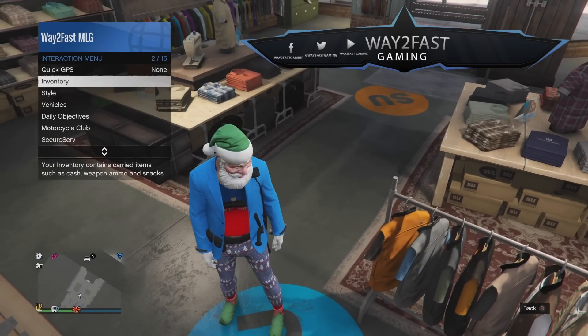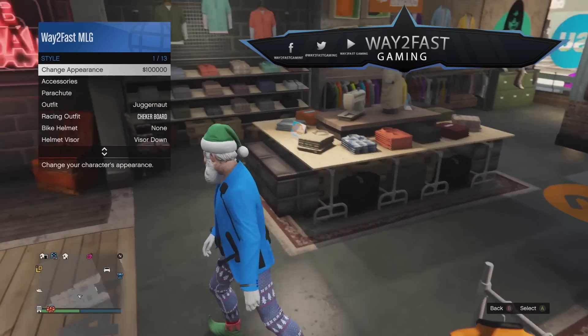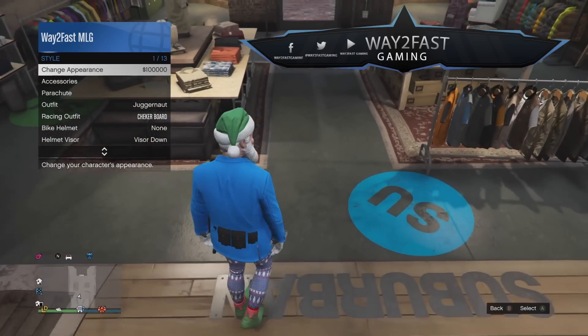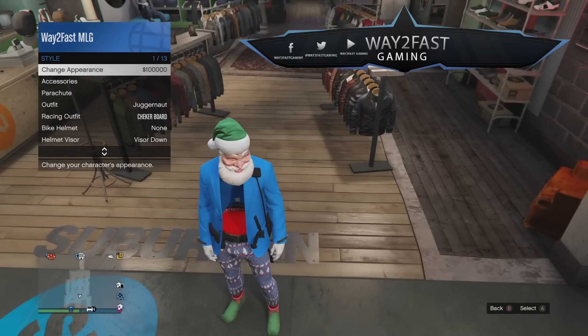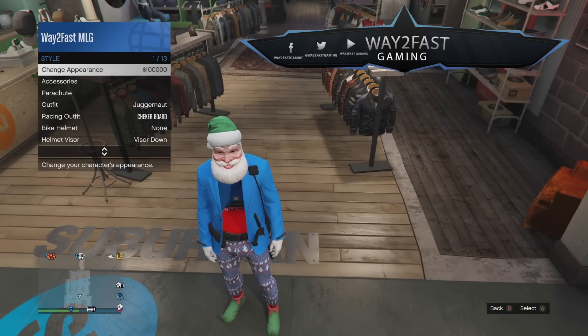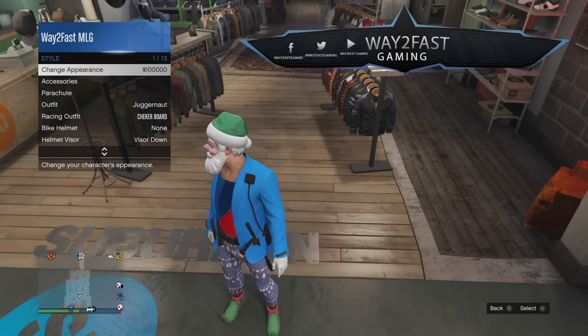Basically what I have to do is open up my interaction menu, go to Styles, and do the Change Appearance. What he was trying to say is: if you do this glitch and you have a cop belt on, and then you go into the Change Appearance thing and change your crew t-shirt, will the cop belt transfer over? Let's put that to the test right now.